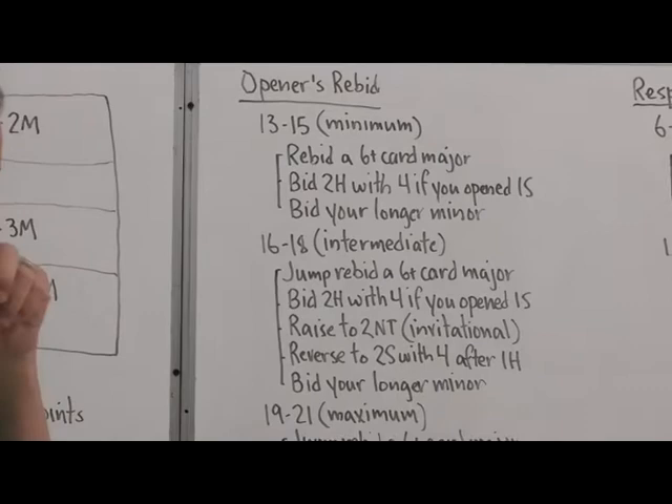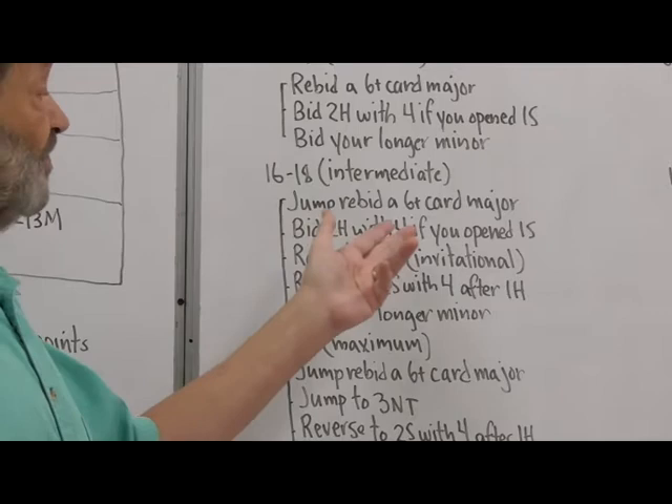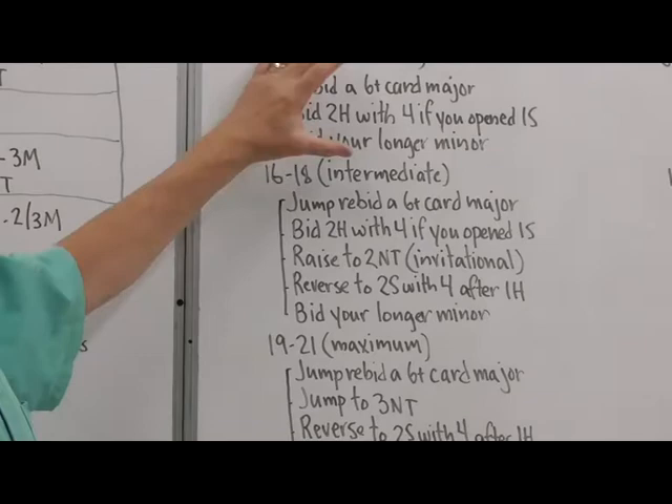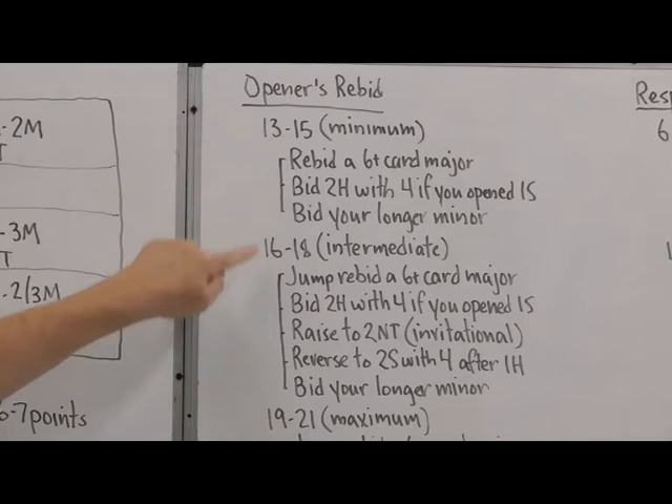With an intermediate strength hand, you can jump rebid a six-card major — so one spade, one no trump, three spades. Or, as with the minimum, bid two hearts with four if you opened one spade. You can raise partner's one no trump to two no trump as an invitation. You can reverse to two spades with four of them if you opened one heart — so one heart, one no trump, two spades shows at least intermediate strength. Failing all of these, bid your longer minor.